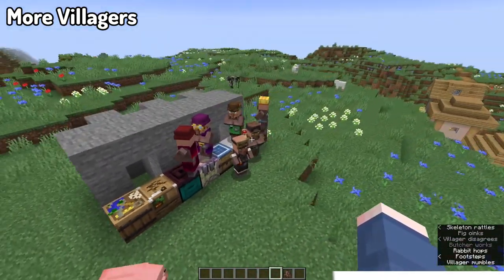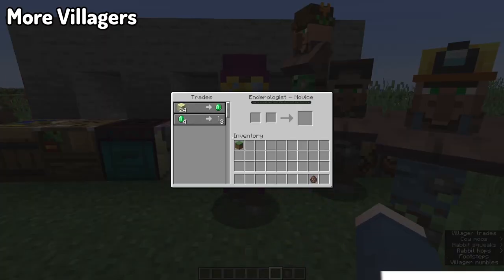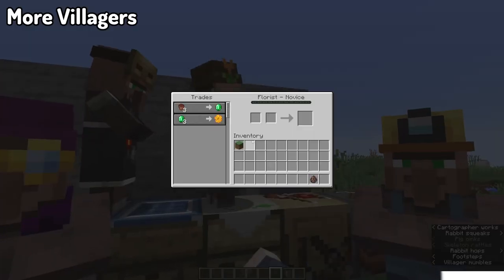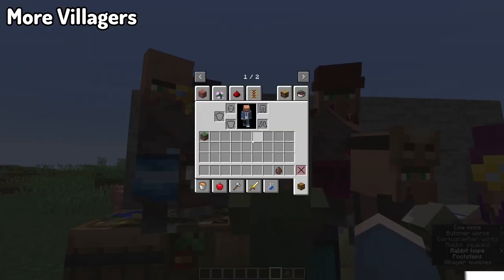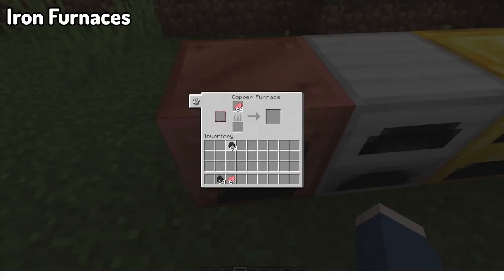You've also got the Nether guide villager, which gives you nether-based items and other things along those lines. Basically, it opens up a bunch of new items that you couldn't trade for before, or were painfully annoying to get, and allows villagers to trade for them after certain workstations become available.